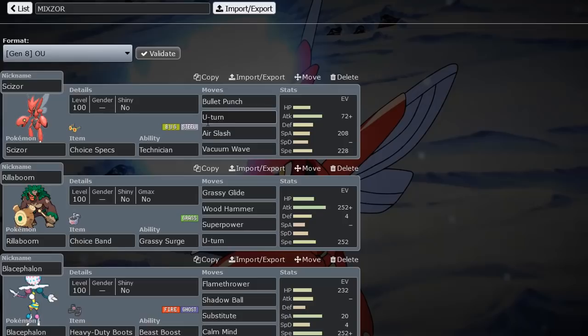So with this set here, we have Bullet Punch and U-Turn to bluff the fact that we are not a Choice Specs Scizor. Bullet Punch and U-Turn are pretty common on Scizor. Then we have Air Slash — with 208 Special Attack, Air Slash always OHKOs Buzzwole. Vacuum Wave always OHKOs offensive Kartana.